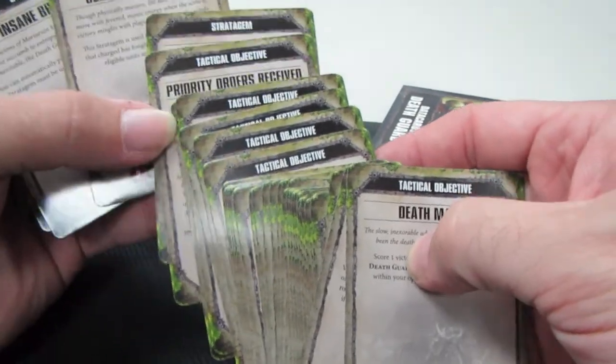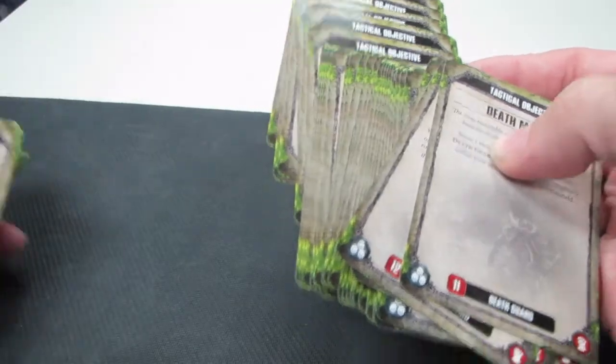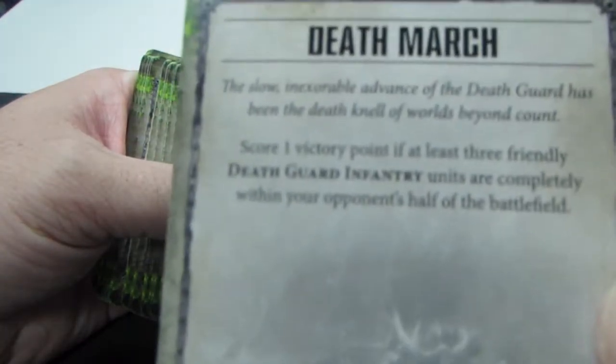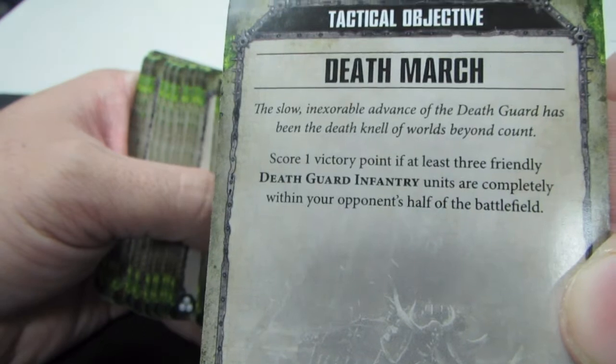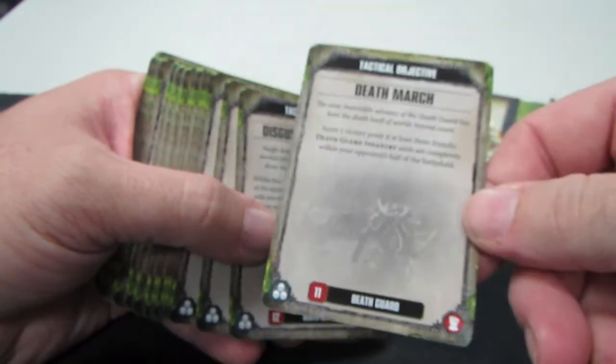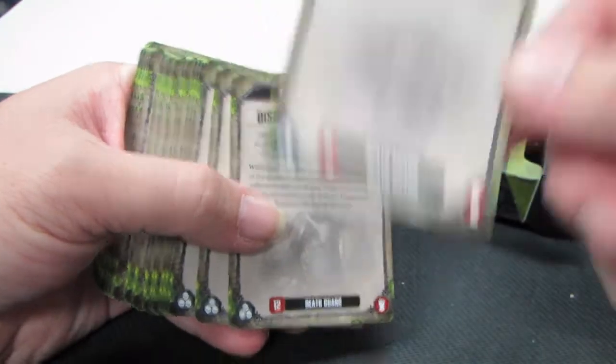The first 36-ish cards are going to be all of your tactical objective cards. They're going to help you play and just save time. You've got a nice little card — you just flip this card up. It tells you we need to do a Death March, scoring a victory point if you can get three friendly Death Guard infantry units within your opponent's half of the battlefield.